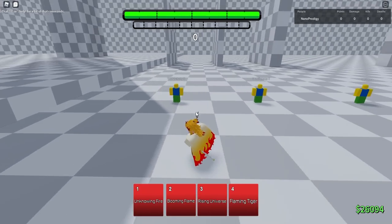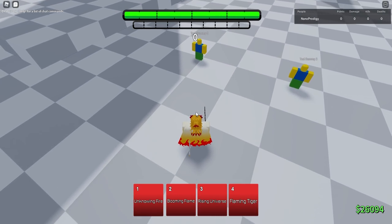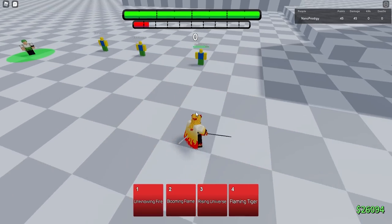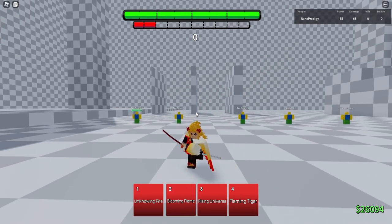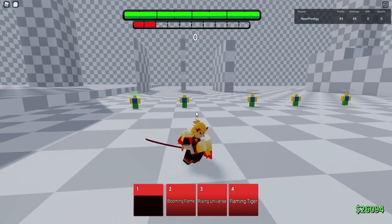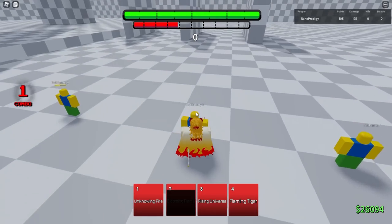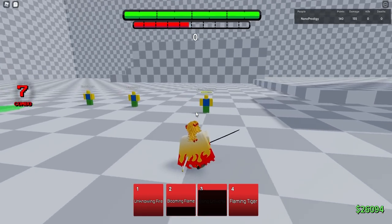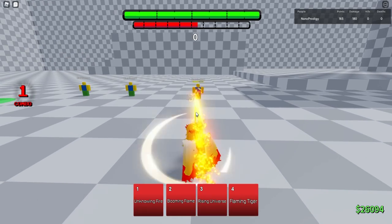Rengoku's One is a dash into a 360 slash. The dash itself doesn't have a hitbox, but the 360 slash at the end does — it will do 20 damage and does guard break. If you position yourself correctly you can go behind them. Note: you can't aim this dash with your mouse; the dash only goes wherever your character is facing. His Two is a bunch of rapid slashes that does decent damage and knocks back at the end. His Three is a combo starter that knocks them up into the air for a ladder combo. His Four, Flaming Tiger, is a projectile that does 20 damage and also guard breaks.